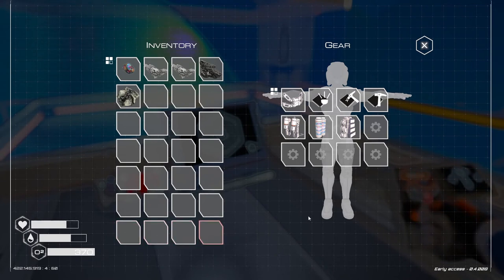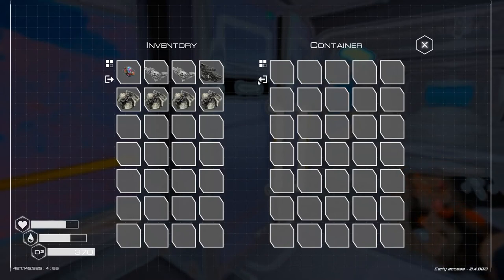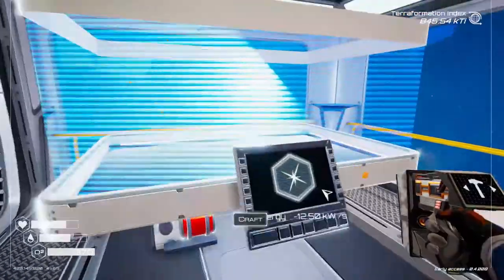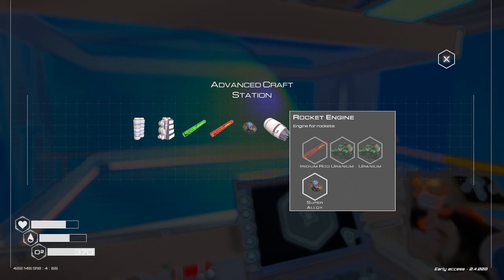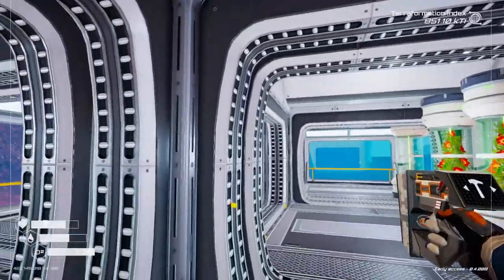The backpack gives us four more slots - not a whole lot, but in most games any inventory you get is good. Now let's have a look at what we need for the jetpack - two iridium rods, four uranium, and that is it. I think I actually have the uranium so I gotta go grab some iridium from over there.